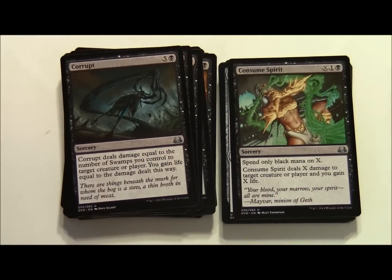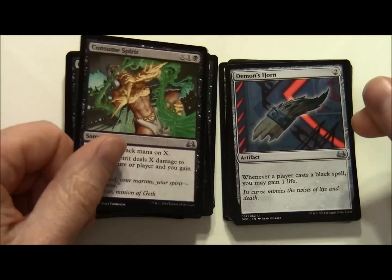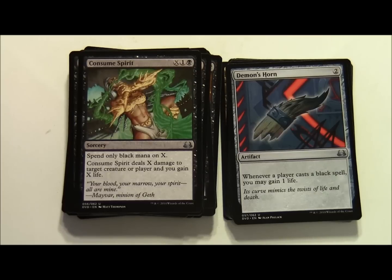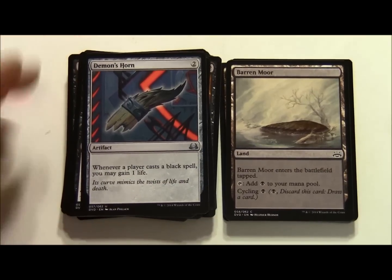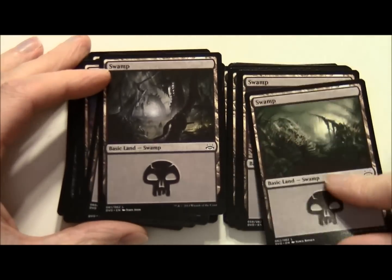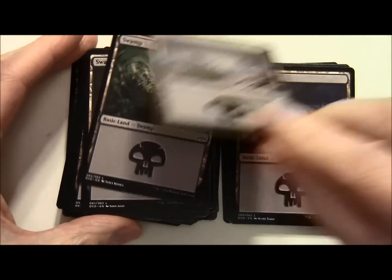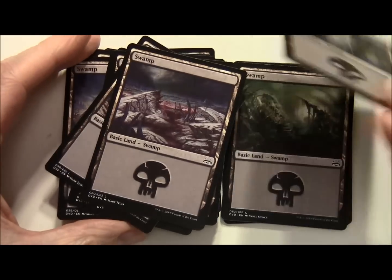Consumed Spirit costs X, 1 and a black sorcery - spend only black mana on X. Consumed Spirit deals X damage to target creature or player and you gain X life. Those two cards are great ways of finishing off a player when they're getting low on life. Demon's Horn is a 2 colourless artifact - whenever a player casts a black spell you gain 1 life. Moving on to non-basic lands - Barren Moor enters the battlefield tapped, taps for black mana and has cycling for black. A couple of those, and then all of our Swamps. With all of these decks you get a couple of non-basic lands but the vast majority of the mana is represented by basic lands.